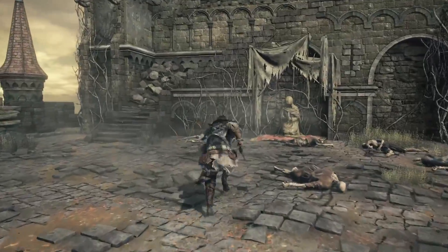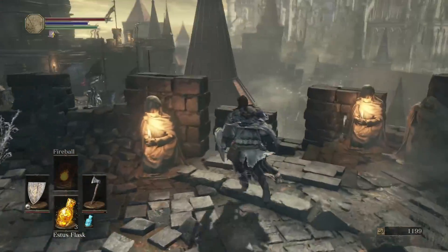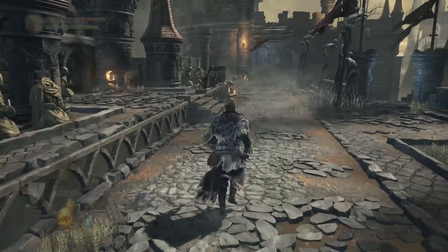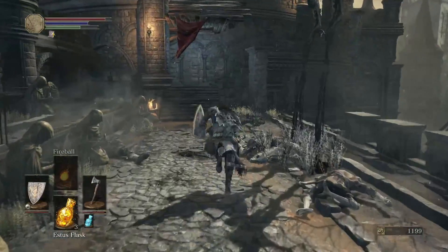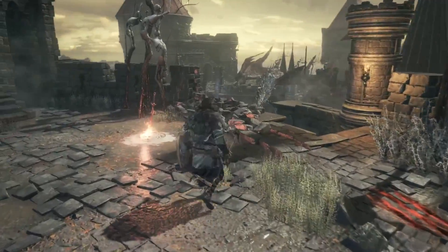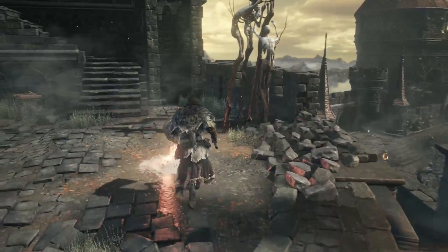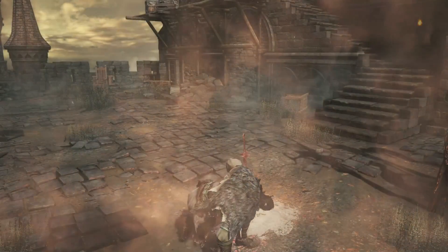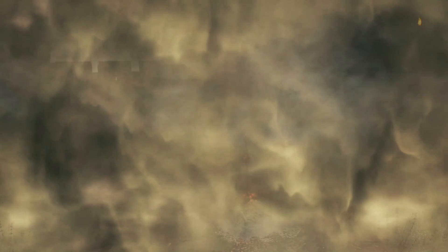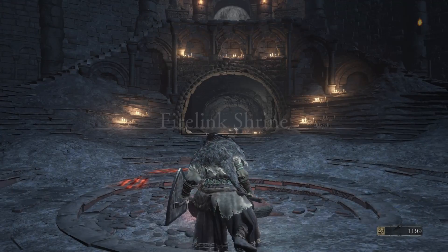I always thought there should be something you could do with this area, but so far I never figured out anything — just because it's got a carpet underneath it, really. Lightning Spear is pretty cool, pretty badass, but they really messed with the range of it. For pyromancers you're kind of used to having a shortened range, but when you're throwing a lightning bolt you kind of expect that to fly pretty far, and I was literally disappointed with it.